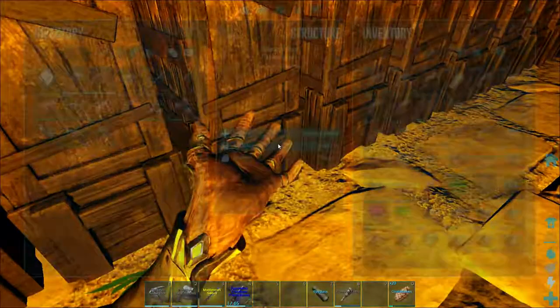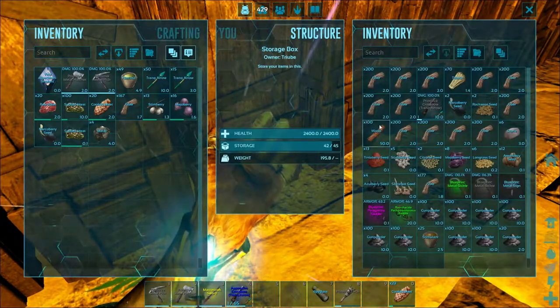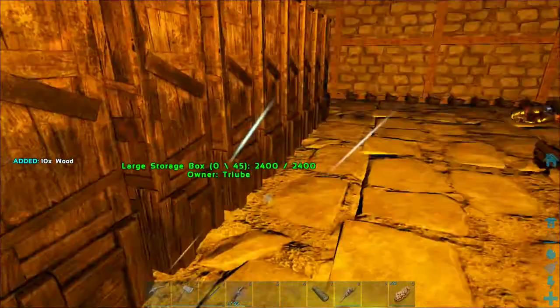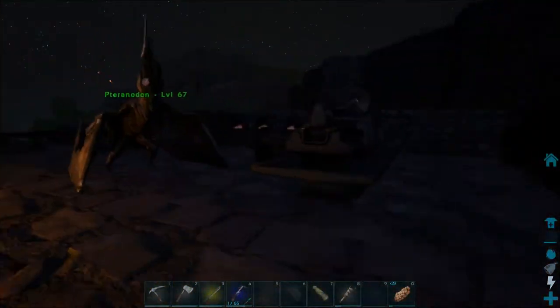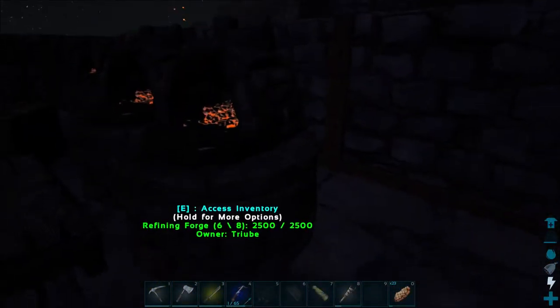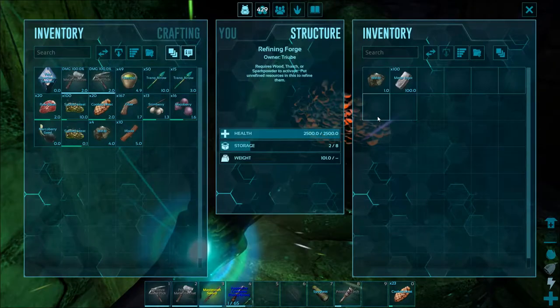And then we need some sort of fuel for it as well, so we have to find some wood. Here we have wood. What you need to do with the metal and the wood is go to the refining forge and put the wood into the forge with the metal.